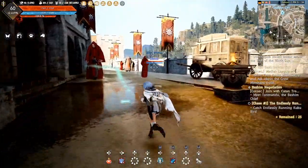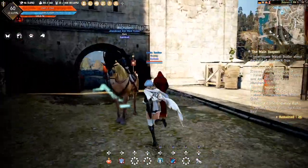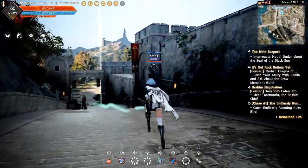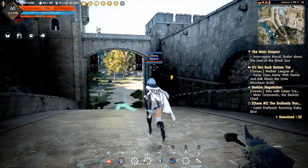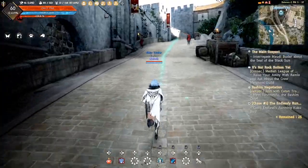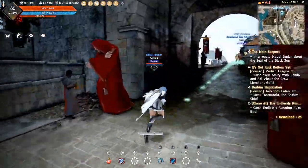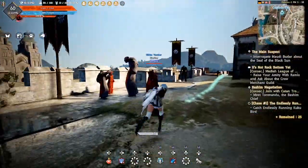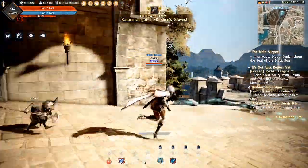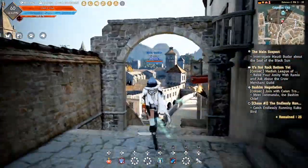I recreated the same scenarios from my previous test comparing the Pro to the Slim. The one I was most interested in was simply loading into the level — finding my spot, killing the PlayStation, and reloading it. Loading from the character screen through to actually in-game, the speed was phenomenal. On the PS4 Slim it took 1 minute 45 seconds, on the PS4 Pro with the 5200 RPM hard drive it took 1 minute 22 seconds, and with the SSD it took just 43 seconds.